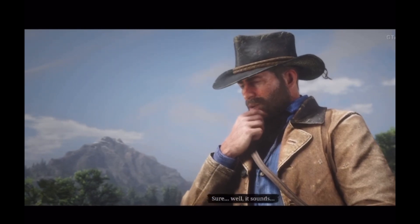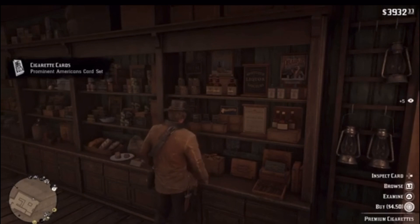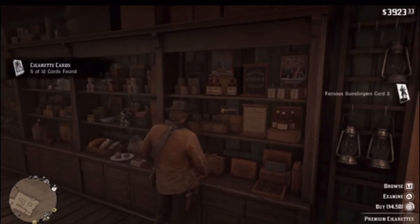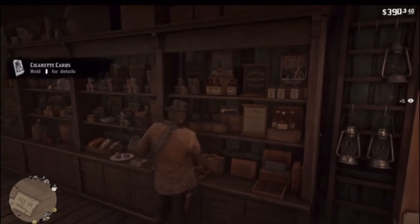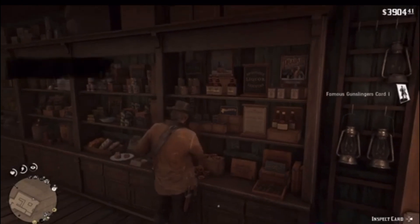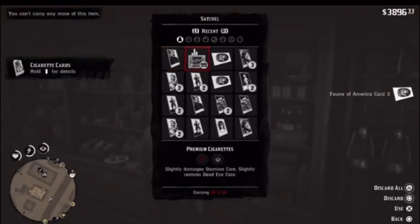Head over to Valentine and go into the general store. It's faster to just walk over to the shelf where the premium cigarettes are rather than using the book at the counter. You'll be able to hold 10 packs before you have to open your satchel and discard the packs — when doing this you'll still keep the cards. Repeat this process until you collect all 144 cards.